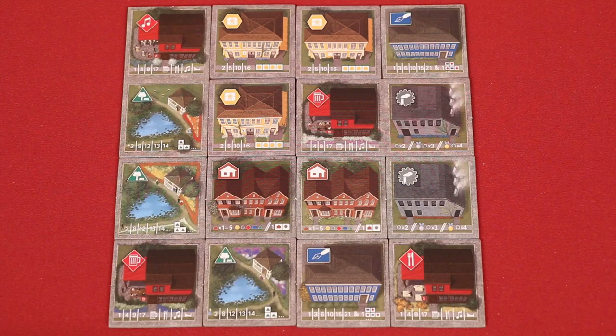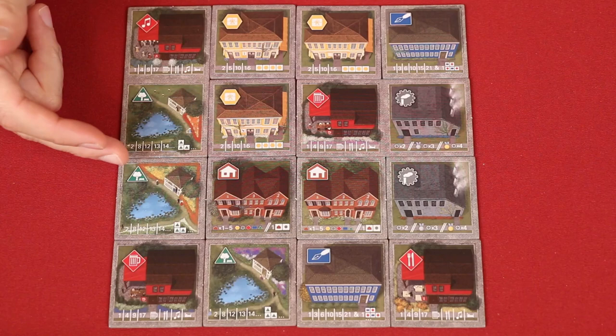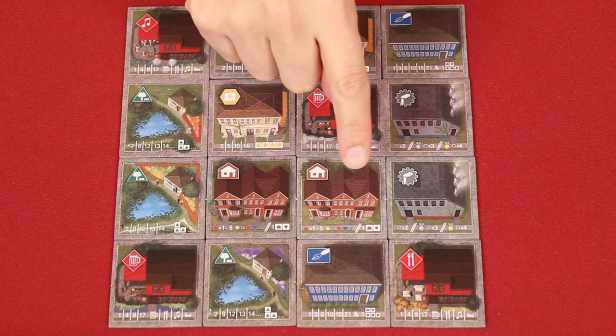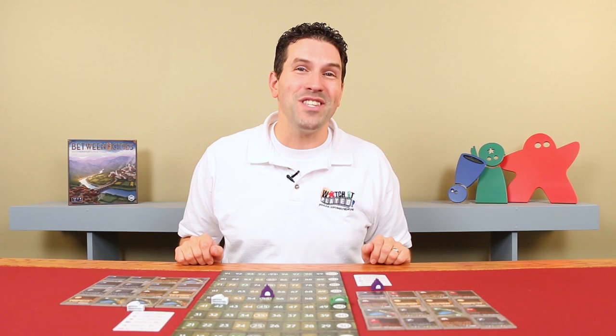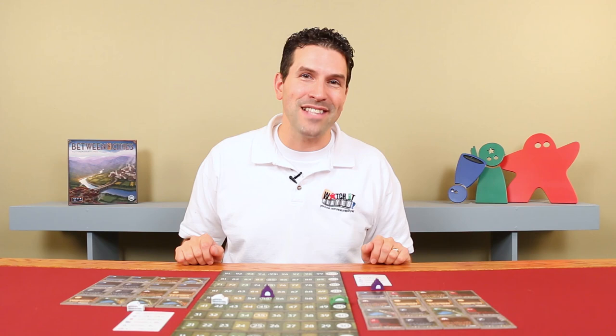All of the buildings follow this kind of thematic sensibility in their scoring. Shops work well when they're on streets together, and factories work best when they outmatch their competitors. People prefer a greater variety of dining options, and big parks are more magnificent. People also want jobs to go to work at, and on their lunch breaks they prefer to be close to a tavern. And homeowners just want a variety of options, but they'd really prefer not to live next to a factory. And that's everything you need to know to play Between Two Cities. If you have any questions, don't hesitate to put them in the comments below, and I'll gladly answer them as soon as I get a chance. But until the next episode, thanks for watching.